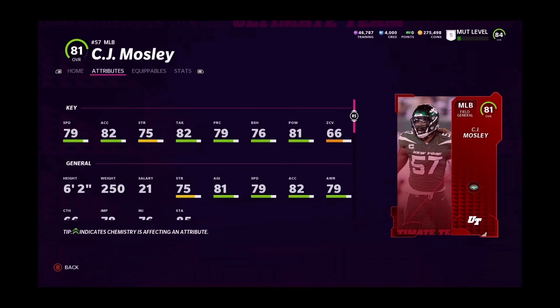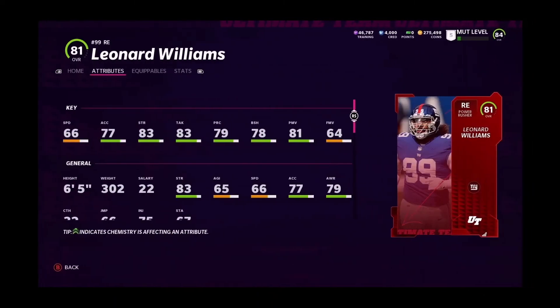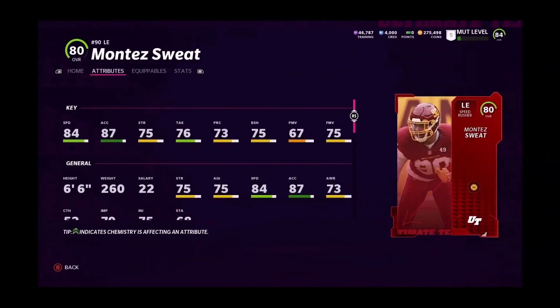Now we have Leonard Williams at 81 overall — this guy is very slow, maybe more of a run stopper. 66 speed, 77 acceleration, 83 strength, 83 tackle, 79 play recognition, 78 block shed, 81 power move. Pretty decent card for an 81 overall, and for all you Giants fans I know you're happy about this one.